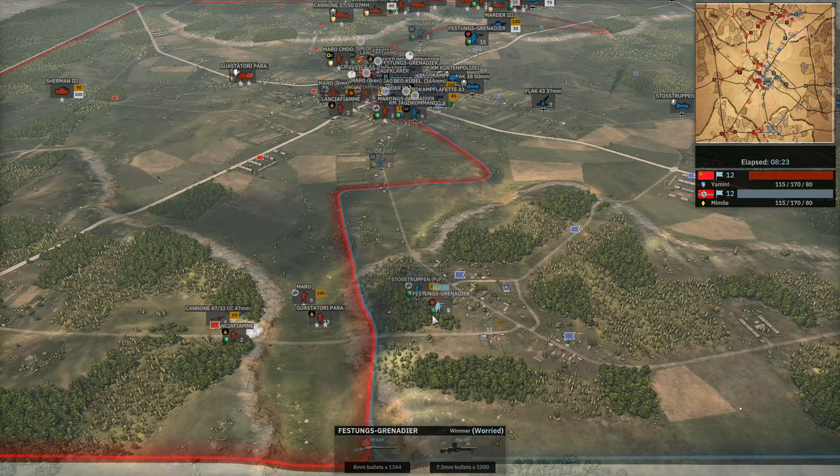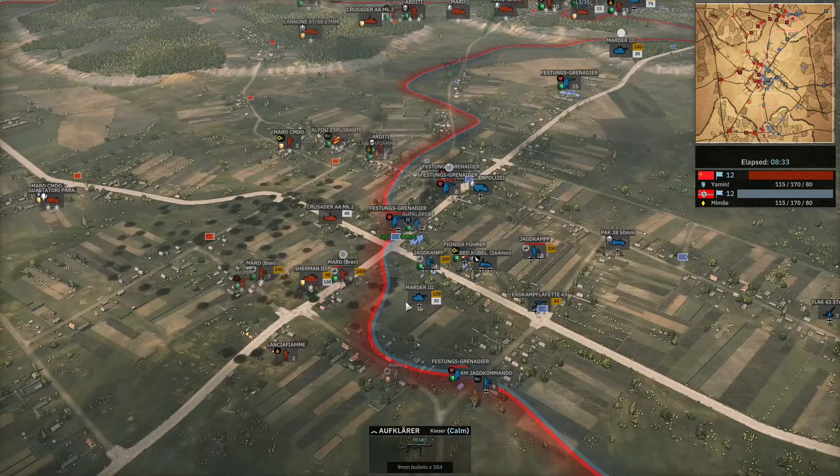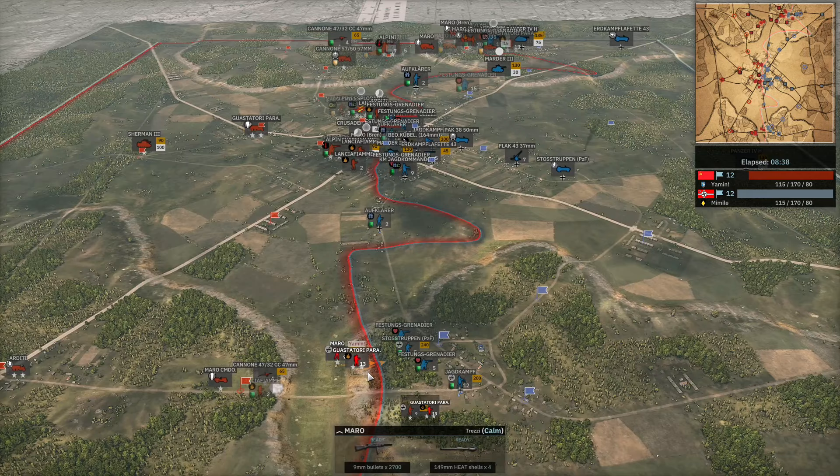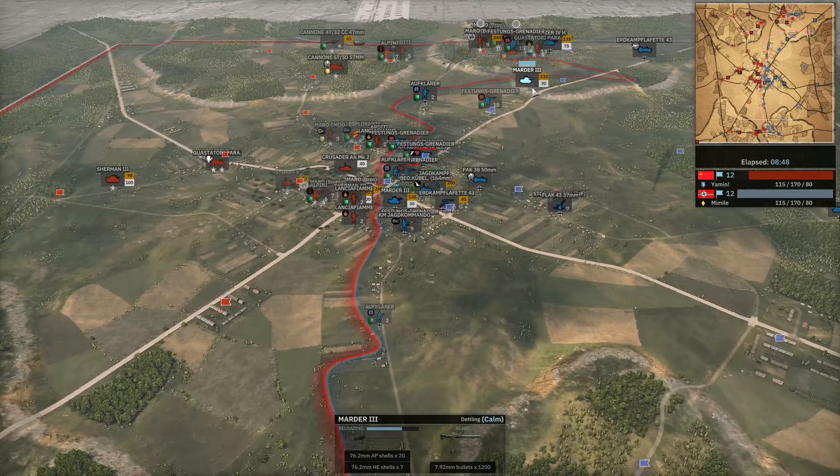Because the Aufklärer in those buildings between the town and the bottom side actually can't see the bottom. This is actually really bad — the Guastatori and the Marro will absolutely destroy all three of these units. Stoßtruppen are not amazing CQC infantry; they have a grenade, but they're so low health they can actually die before they throw it. Nice hit from the Marder III — takes out a Marro Bren before they unloaded on the top side, taking away what is a relatively decent unit.